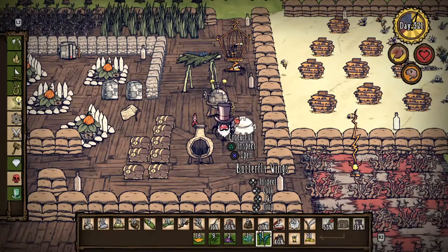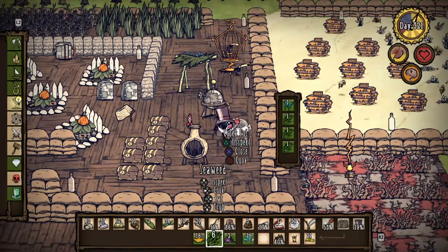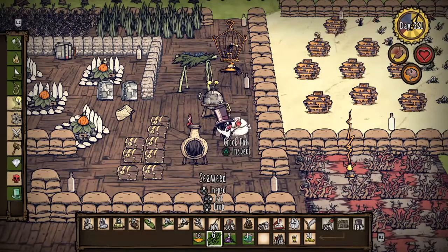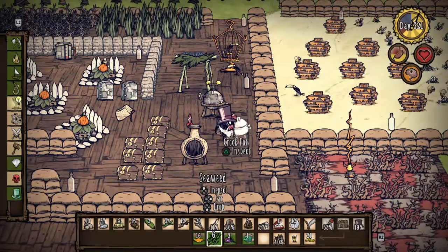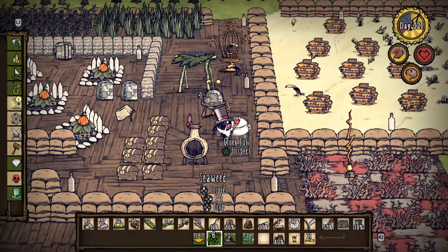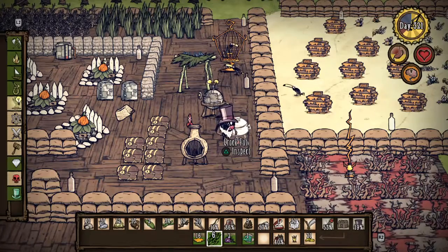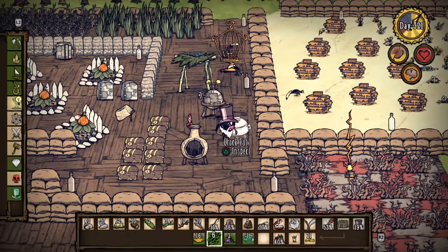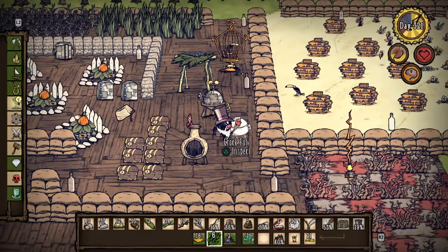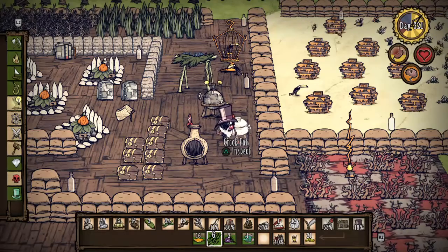We're going to start off with one butterfly wing and then hit it with three seaweeds and let that cook up. The seaweed acts as a filler — one of the best fillers compared to Reign of Giants ice filler. You can use one meat and three seaweed to make meatballs, or one butterfly wing and three seaweeds to make butterfly muffins for your health.